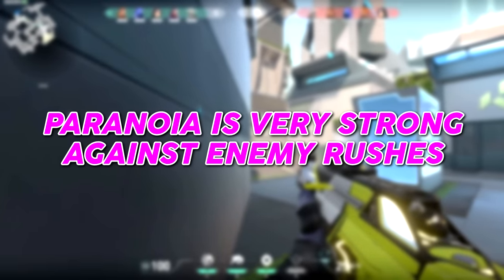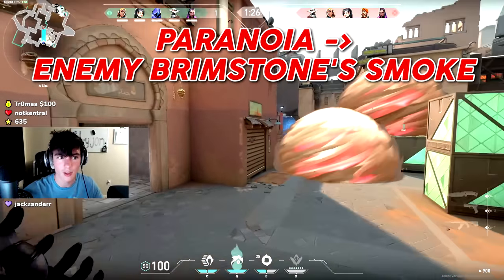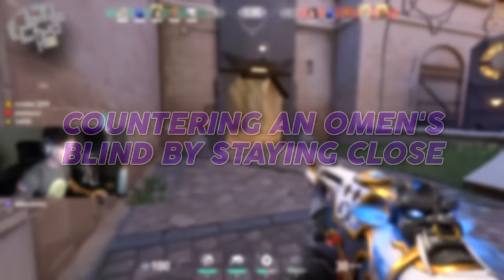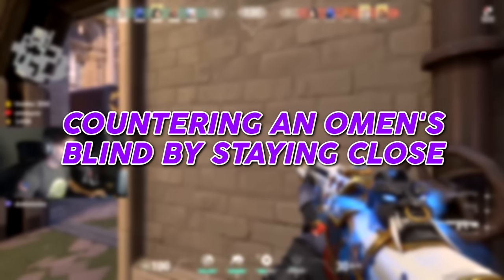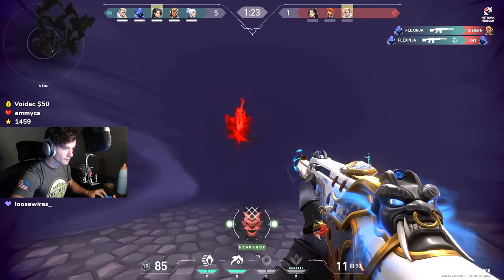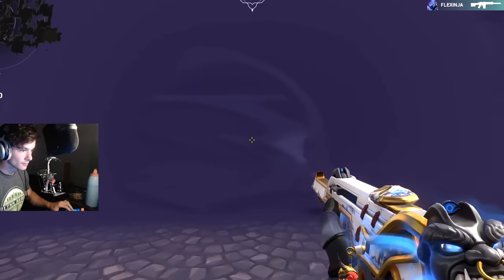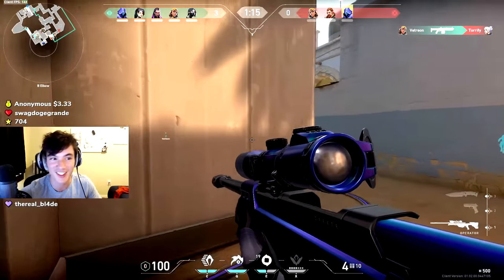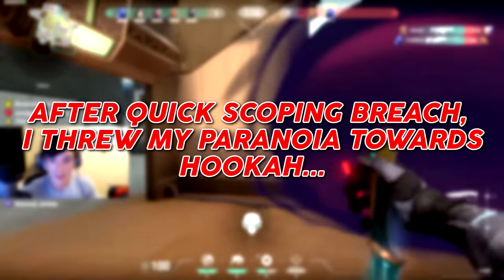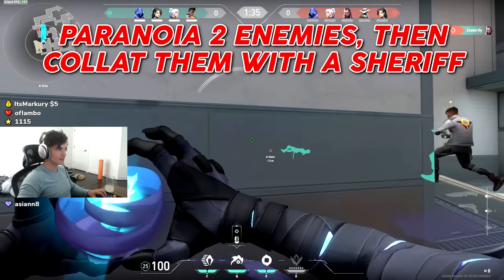Omen's Paranoia is a great tool to use when the enemy team is rushing you on site. I manage to catch four players off guard by blinding through the enemy Brimstone's smoke as their team pushes. Here's a clip of me countering Omen's paranoia by staying close enough to see him as he pushes out of my smoke. I quickscope Breach and then throw my Paranoia toward Hookah, guessing Omen might be there due to the placement of his smoke — I paranoia two enemies and collect them with the Sheriff. They had no idea what hit them.